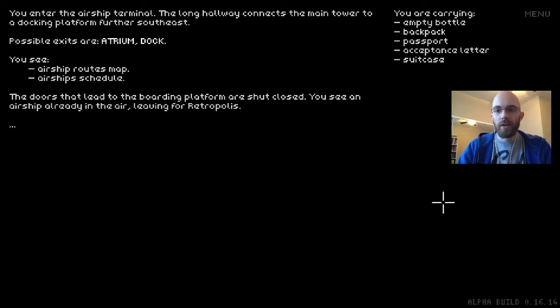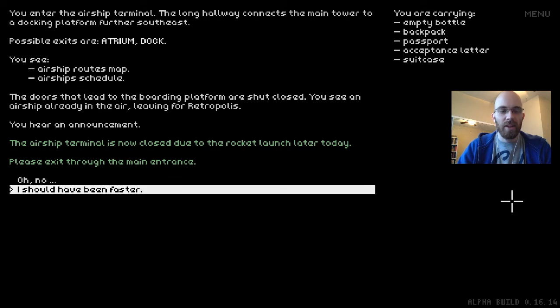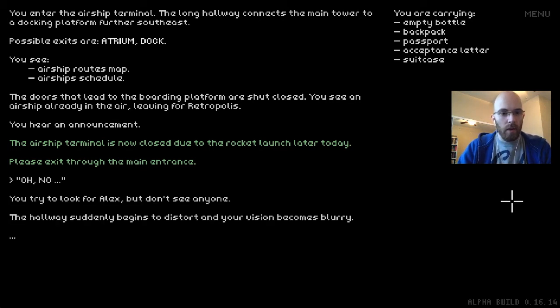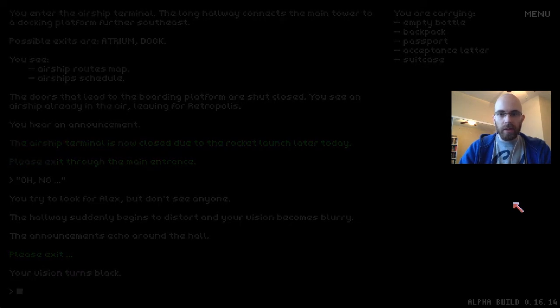Because I narrated this for so long we missed the airship. You see an airship already in the air leaving. An announcement plays: 'The airship terminal is now closed due to the rocket launch. Please exit through the main entrance.' Should have been faster — I'll leave that to you to get a better ending than this for chapter one. The hallway begins to distort, your vision becomes blurry, then turns black.